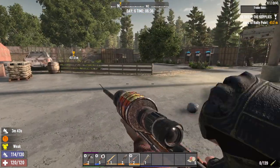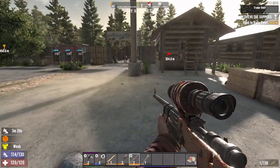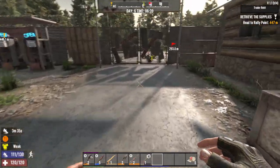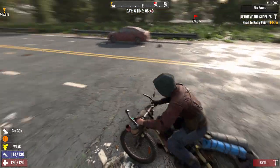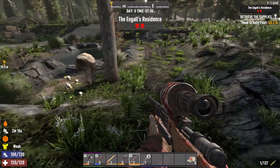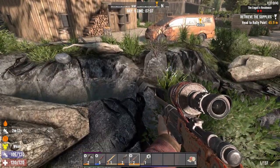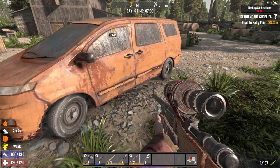Let's load our lever action - it's only one bullet per round, pull the chamber. All right, let's go this way. We're at the place - Engels Residence. Let's go ahead and double loot some cars.